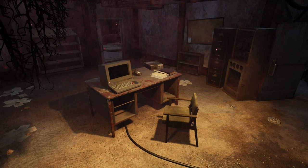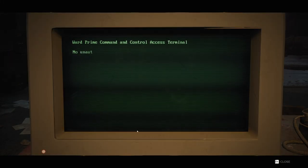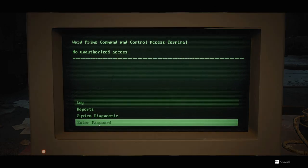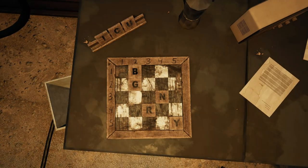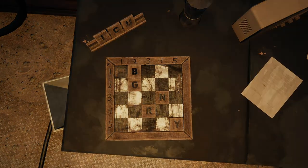In the center of this room is a desk with a computer terminal. Interacting with this now powered terminal will show the option to enter a password. Where exactly do you get this password? On the table in that same room off to the left hand side, there is a 5x5 grid with a couple letters on it — a letter holder with the word ICU on it and a mystery to be solved.